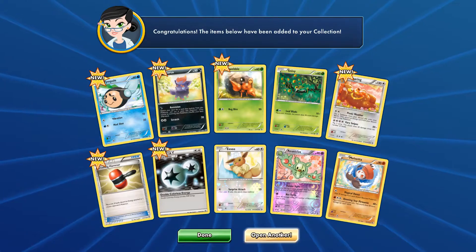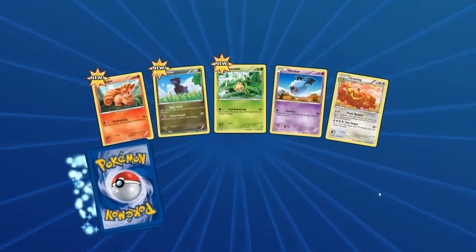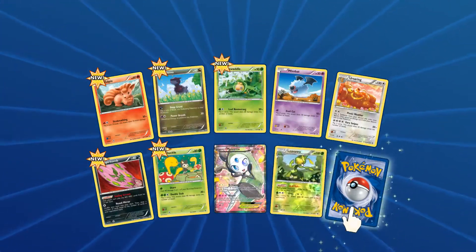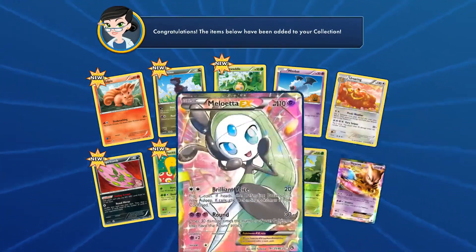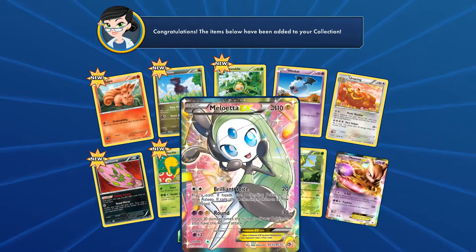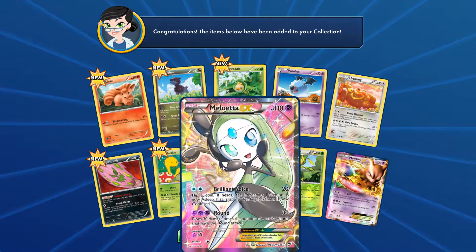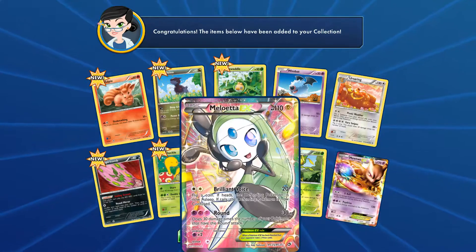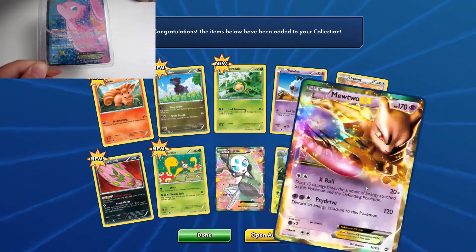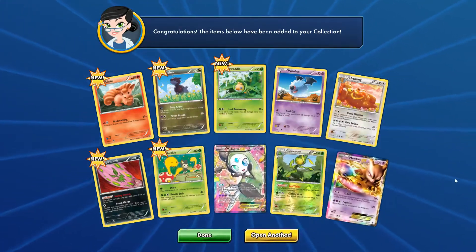Reverse holo. Metal Moltres. I got three! Oh, I got three. What? Two EXs? No way! Volcanion EX and Mewtwo EX. What? Sick! Oh, so these are the RC ones. I remember now. You can get Mew from this as well. The actual card looks absolutely amazing. I think I have the Mew. I actually think I've got this card as well, and possibly this Mewtwo, but they weren't from the same pack.